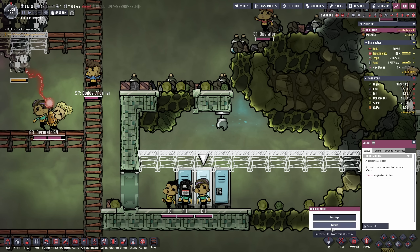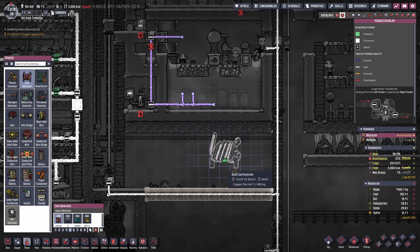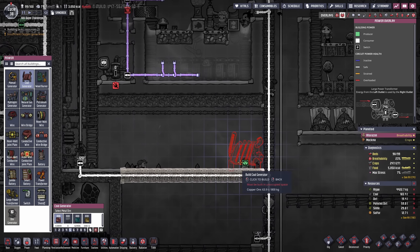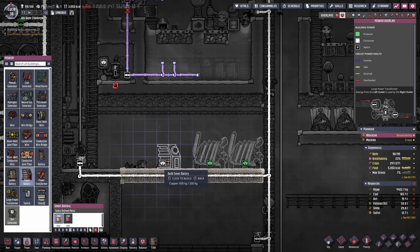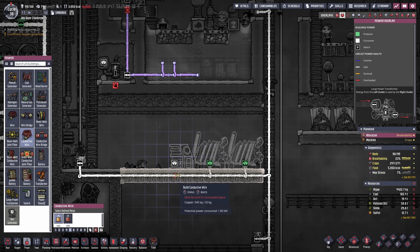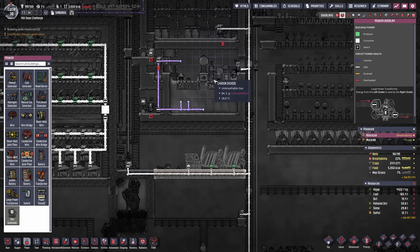I didn't even check the lockers here — maybe we'll find something interesting. Let's just inspect and rummage a little bit — at least a little bit of food or some piece of clothing might be in there. I also have to hook up some more generators here — this needs some support so we're gonna add two coal generators together with the smart battery combo, get this wire hooked up, and then it will be supported additionally to the hamster wheels we have going.